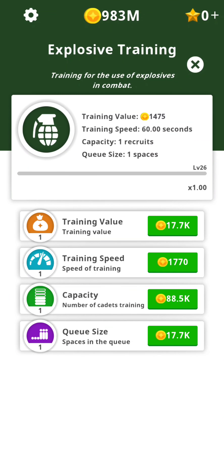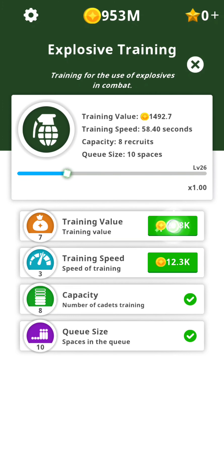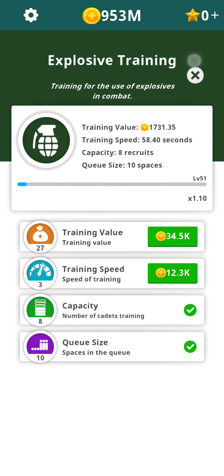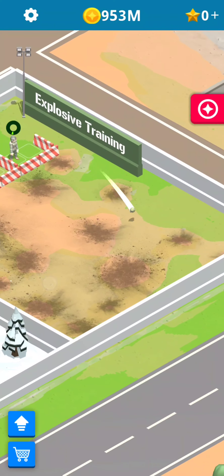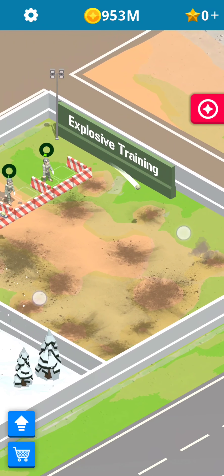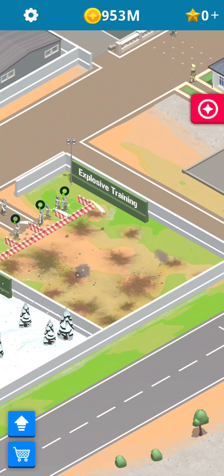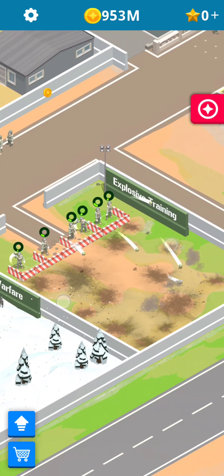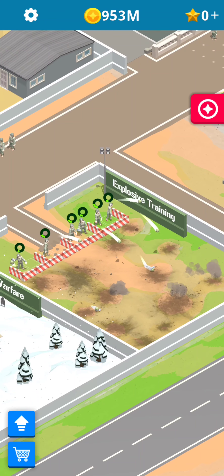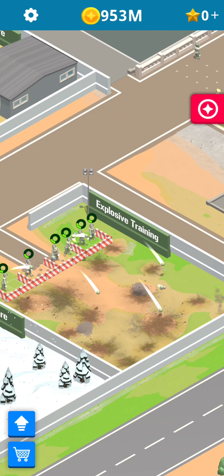Let's increase the capacity — up to 8 queue size, up to 10. Training speed, training value, etc. Let's see our first cadet going in. It's throwing the grenades. So up to 8 can train together in this explosive training area.